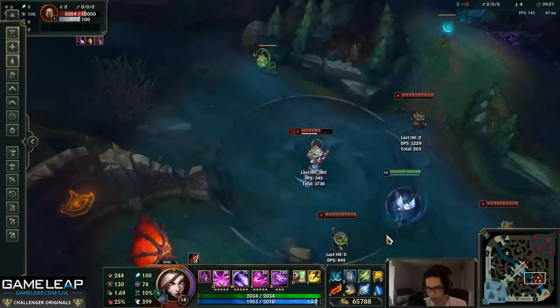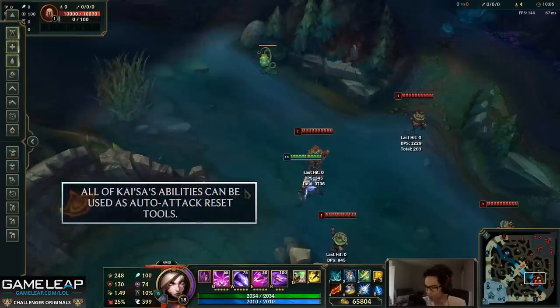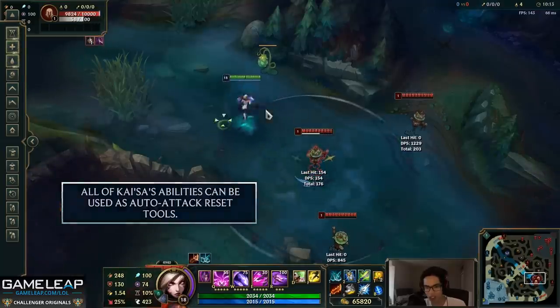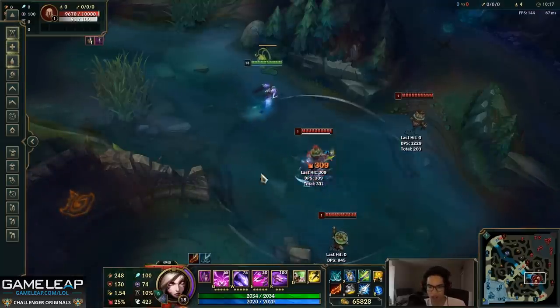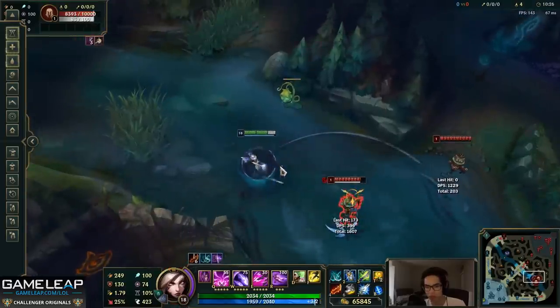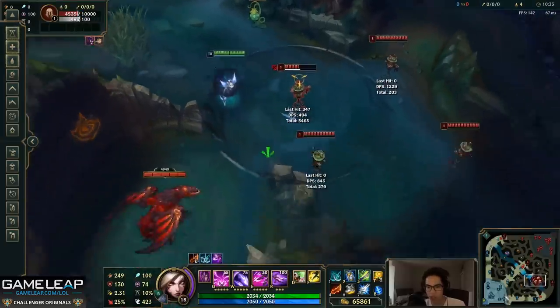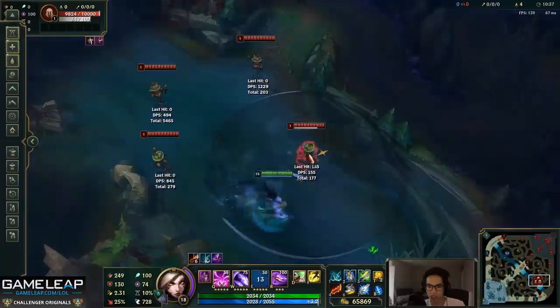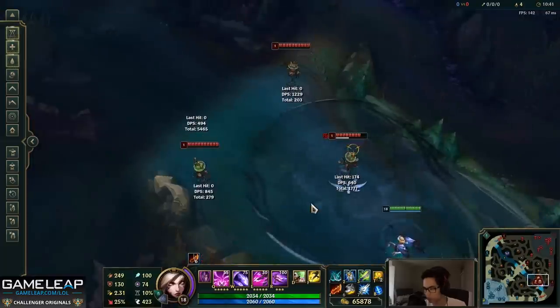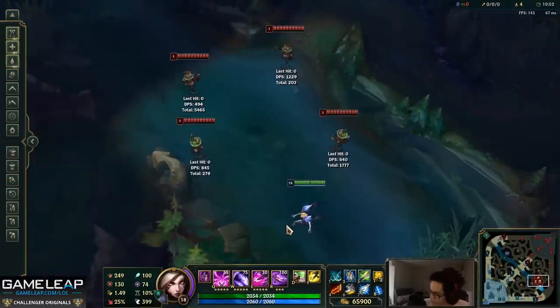A third flashy way to maximize damage on ulti is the auto-cancel. Auto-attacking and ulting gives you an auto attack reset, meaning you fit two auto attacks in the span of one. Just like auto-cancel W and auto-cancel E, you can auto-cancel ulti. So in a full combo you can auto attack, E, auto attack, W, auto attack, ulti — you just did a million damage in half a second.